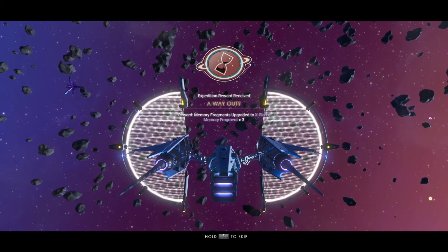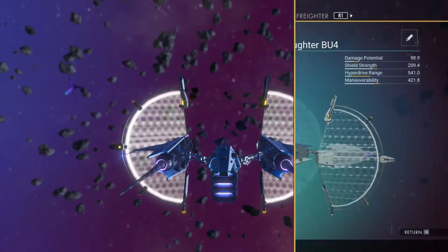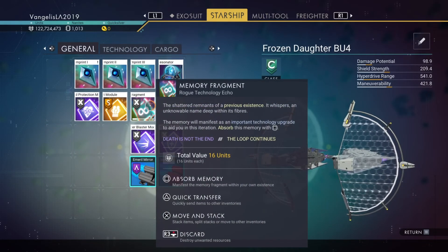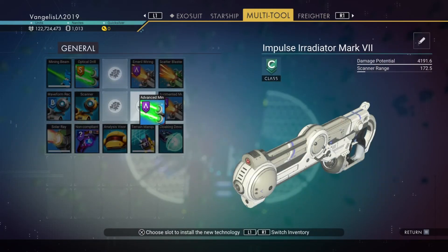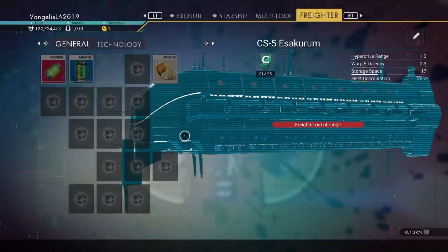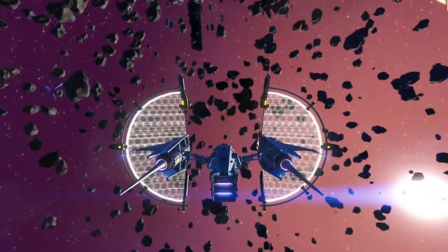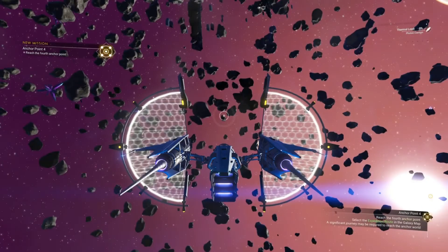Memory fragments upgraded to X class - wow! Memory fragment times three, all right let's process those now. What's this for? Advanced mining - nice, I definitely need that because I'd be missing out on those big crystals. Looking good, alright. Next on the agenda: anchor point four, let's just do it.